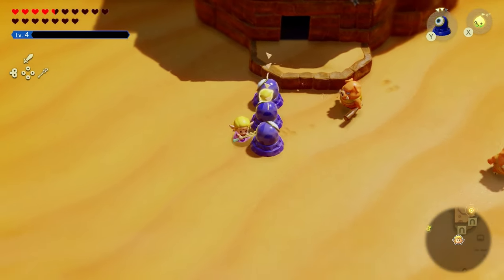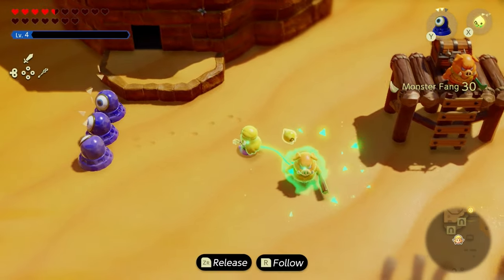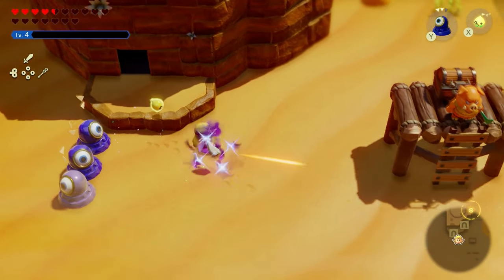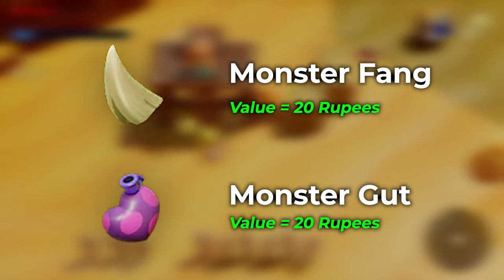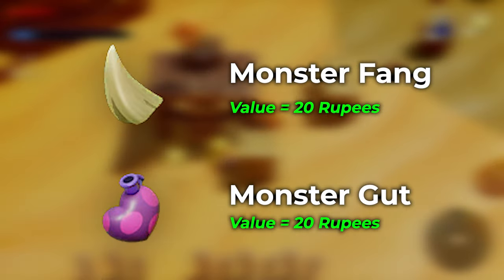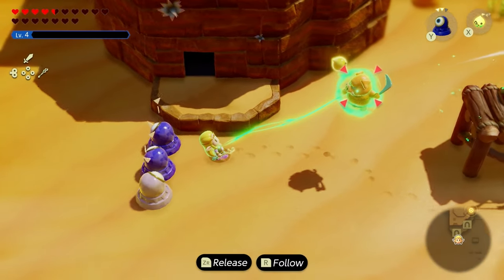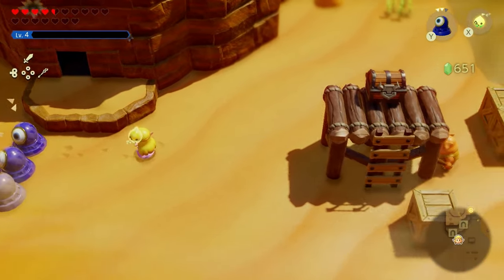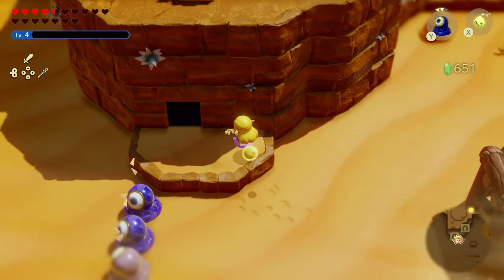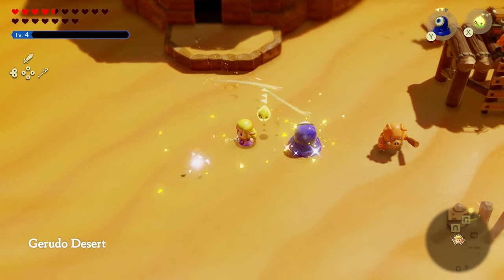After extensive testing, here's another farming method: monster camp farming. Monster parts like monster fang and monster gut are worth 20 rupees each, which is more than any other ingredient in the game. If you go to an enemy camp, fight some — but not all — of the enemies, then enter a cave and come back out, you can rinse and repeat that fight again. Pretty useful.